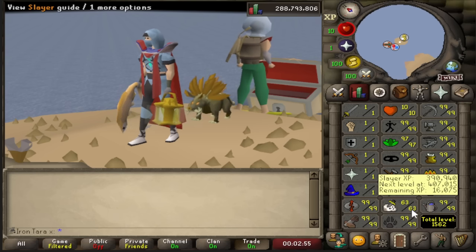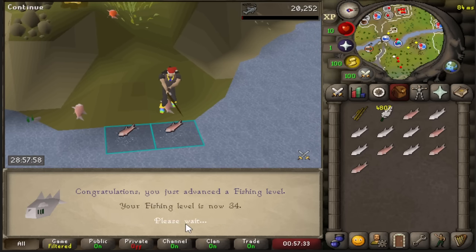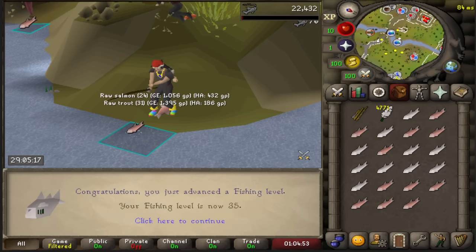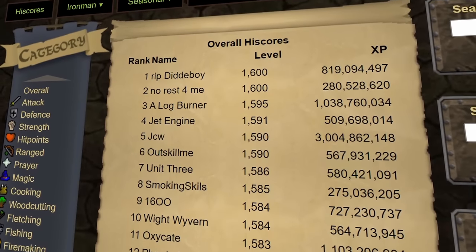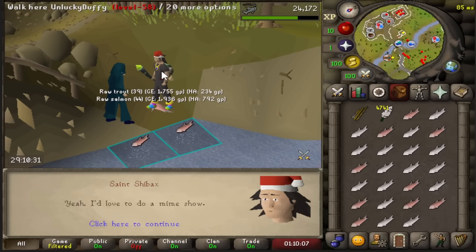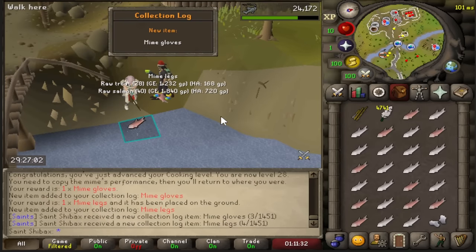If you aren't familiar with level 3 skillers, you may be pointing out the slayer level - but the majority of the level 3 skiller community don't really count slayer as one of the stats for maxing the build. It's more for bonus total levels and high score ranks - shout out to Jagex for releasing the skiller high scores, I really think that was a great addition. They had some other ideas for skiller builds but I wasn't a fan outside of the skiller max cape - I think that'd still be pretty cool to have in the game.